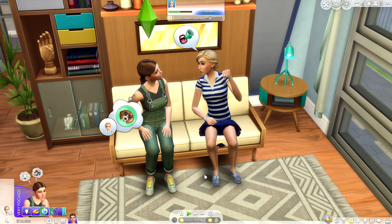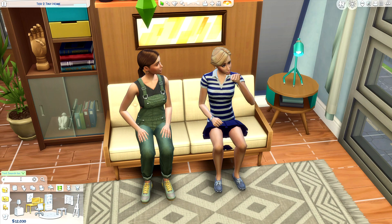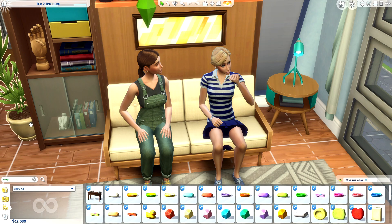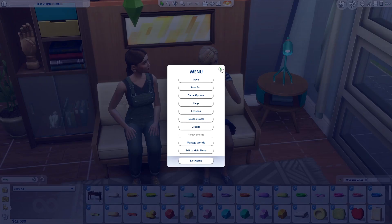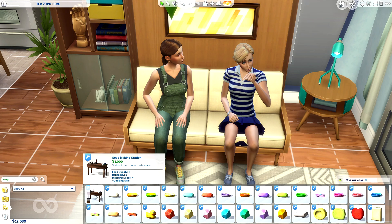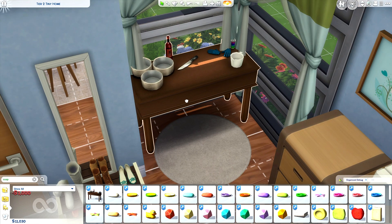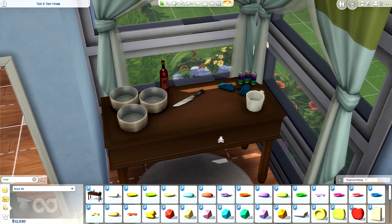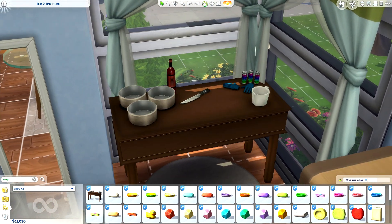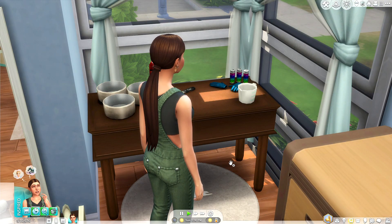To get started on your soap making adventure, the very first thing you're going to need is the Soap Making Station. I'll hop into build mode and just type 'soap' into the search bar. I have the Organized Build Mode mod by Twisted Maxi which makes things easier, but typing 'soap' should bring it up as one of the first results. Here's a little sneak peek of all the different soaps you can make. The Soap Making Station itself is about a thousand simoleons — a steep investment that turns quite a nice profit.